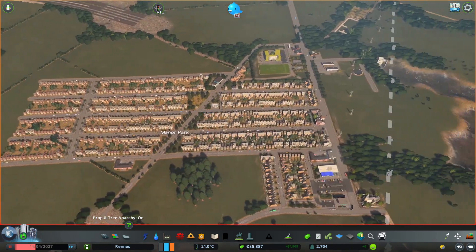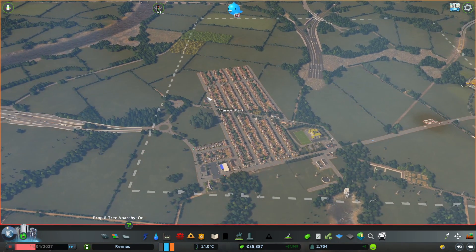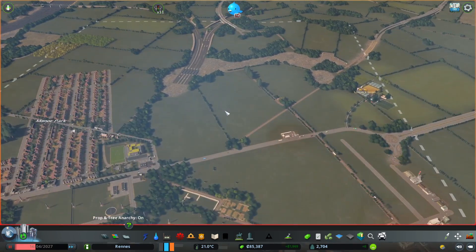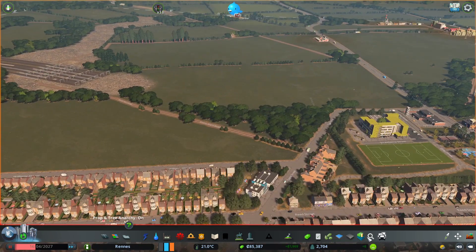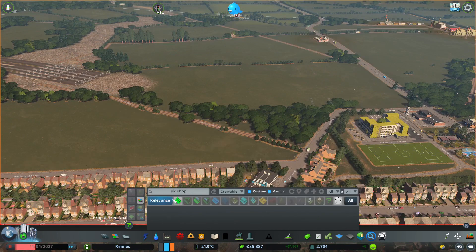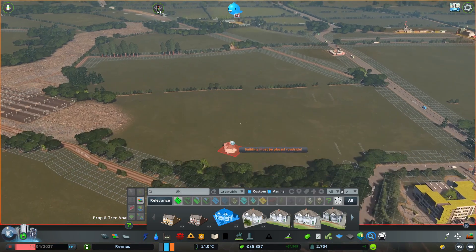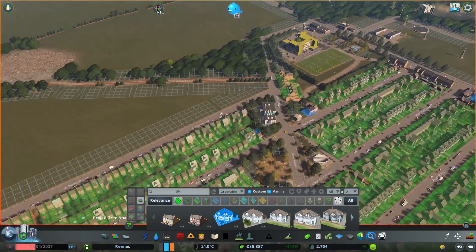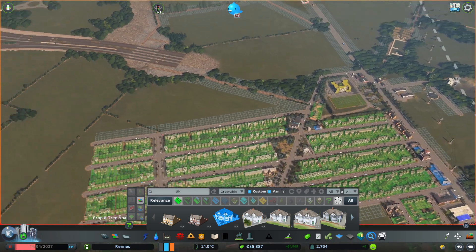We've extended these roads up here just slightly. I do want terraced housing because where I come from in the UK there's a lot of it, but that tends to be inner city. So I'm thinking the terraced housing goes this way, and then I'll do something more like semi-detached housing — again really common in the UK. It's almost like as time went on and they expanded out of the city, they changed the buildings they were using.